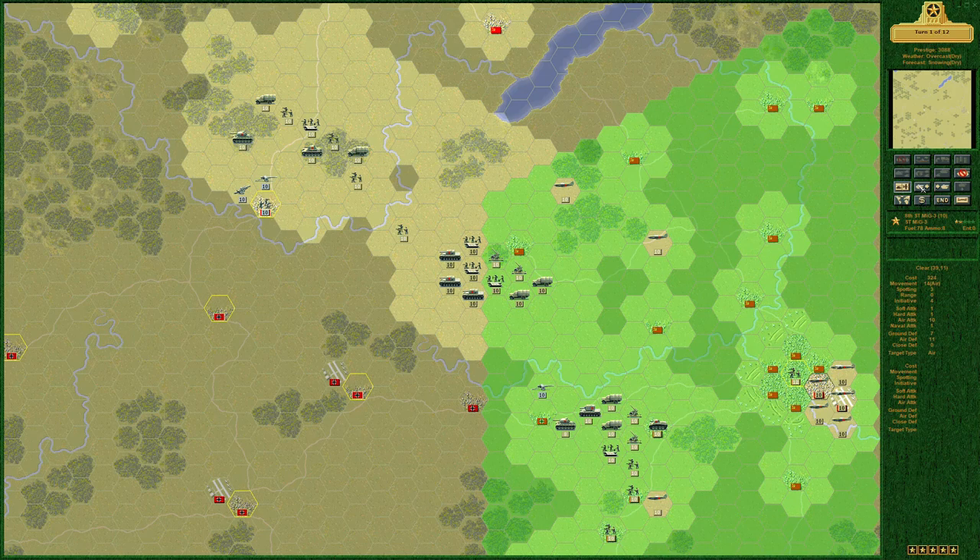Let's cycle through — we're not worried about air units for the time being. Actually, I should have placed one of these fighters over the airfield — that was dumb; I could have overstrengthed this turn. That was a mistake. We'll put him there for at least one of them. There's only one airfield.